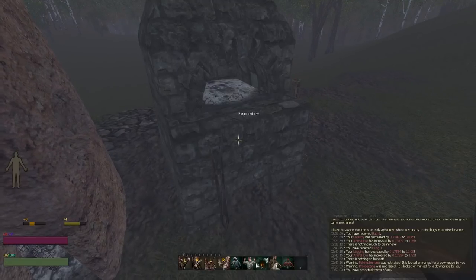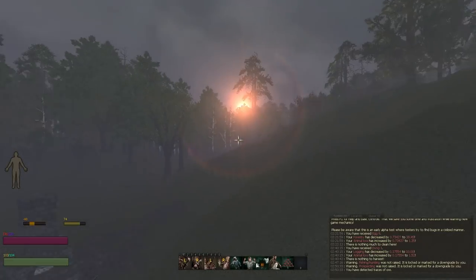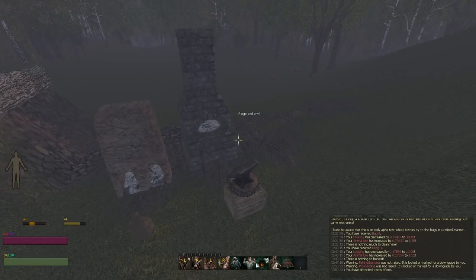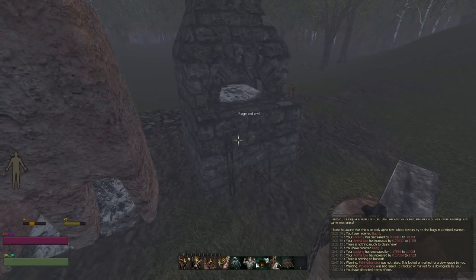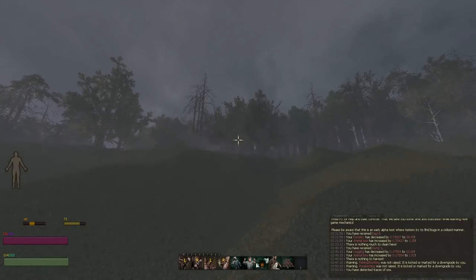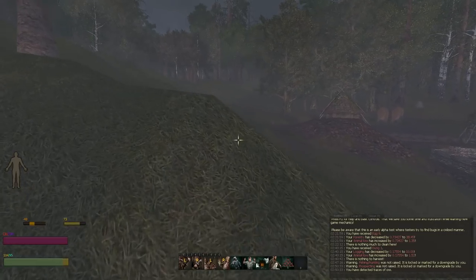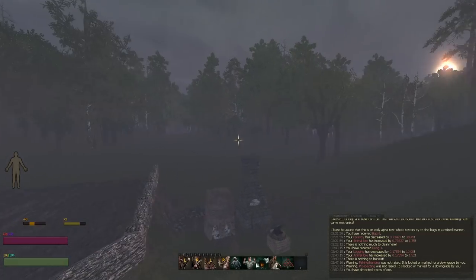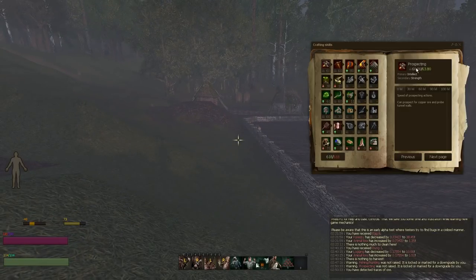Once you've smelted into lumps, come to your forge and make nails. Nails cost 1 lump and you get 10 — it's the biggest bang for your buck when it comes to forging. For armorsmithing, what you want to make is light chainmail helm or light chainmail gauntlets, because they both use 1 bar, which is the cheapest armor you can make. Spam making those for the most experience points. That's done for the prospecting line.